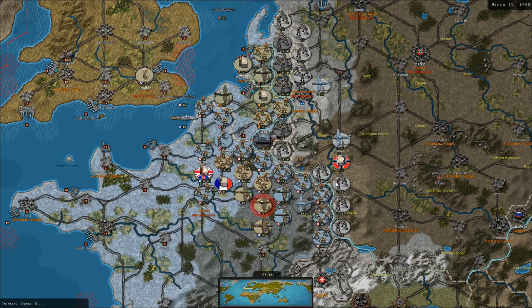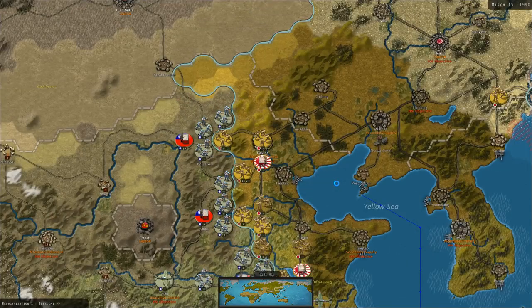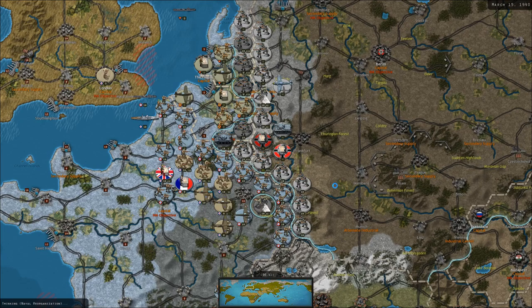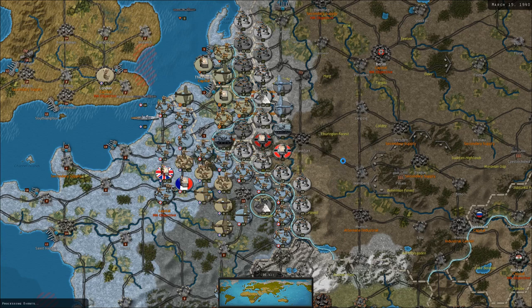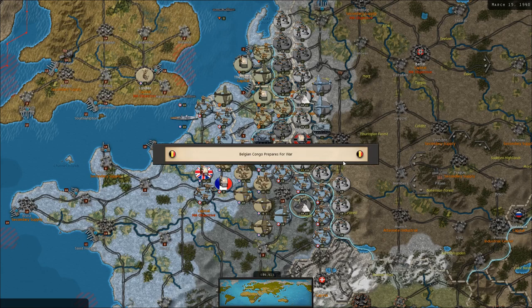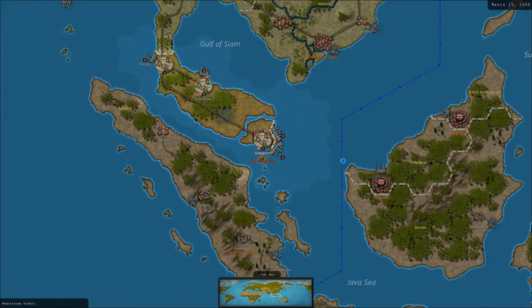Where did those paratroopers land? Paratroopers in our rear! They didn't take any casualties despite me having all those air units nearby. That caught me by surprise. Now, the interesting thing is they're in the rear of the Maginot Line, but they're not attacking the Maginot Line, so I've got two armies and a corps adjacent to them — I could just turn around and fight against them. They're probably going to be cut off and fighting with limited supply. Luxembourg surrenders. Belgian Congo joins the Allies. Malaya joins the Allies.